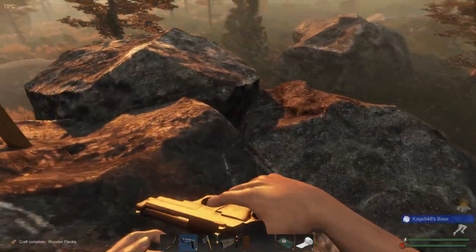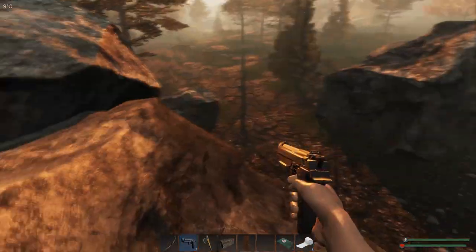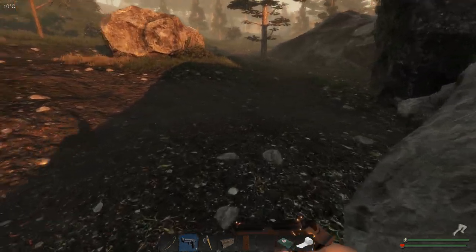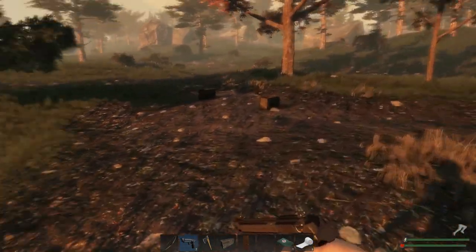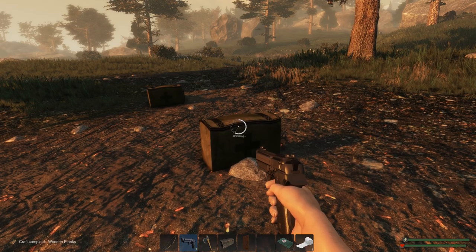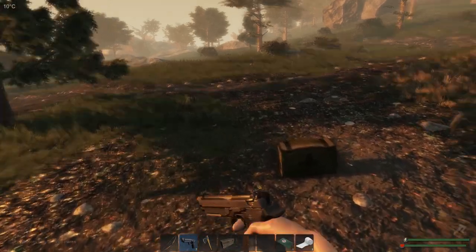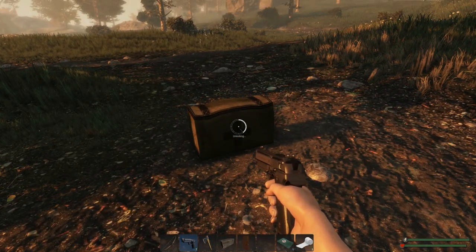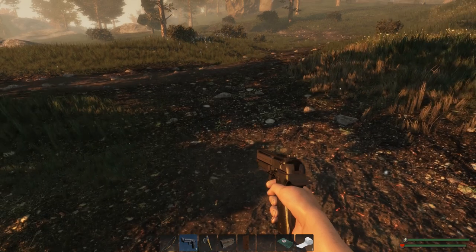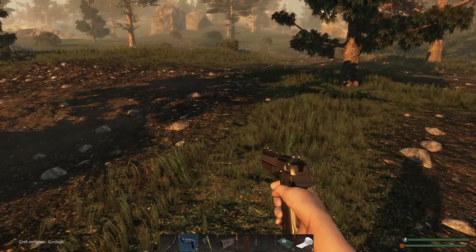Then we'll come back and do some more building. We don't have too much more to put down — just the doorway and the door. And then I'd like to probably get a roof over my head. I'm trying to think about how big I want the base to be. The cool thing is, now that you can move stuff around — and I say now because I have not played this game much, I think I did about one or two videos — you can move stuff around at will.